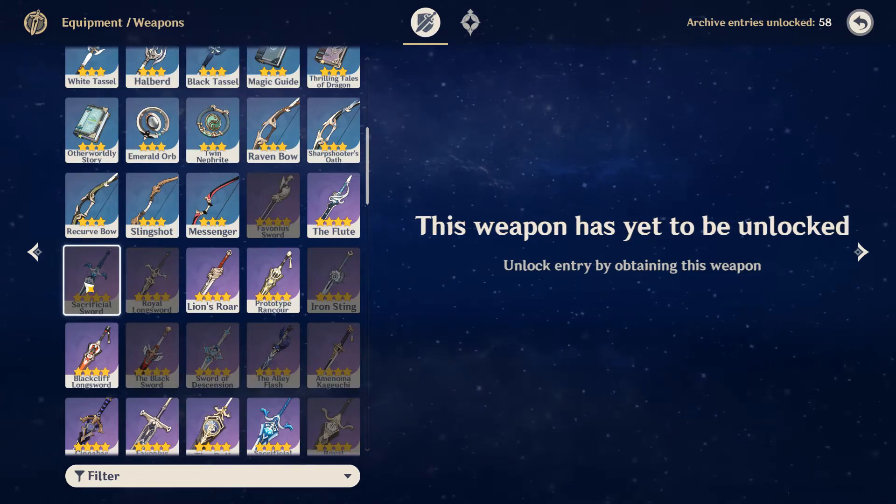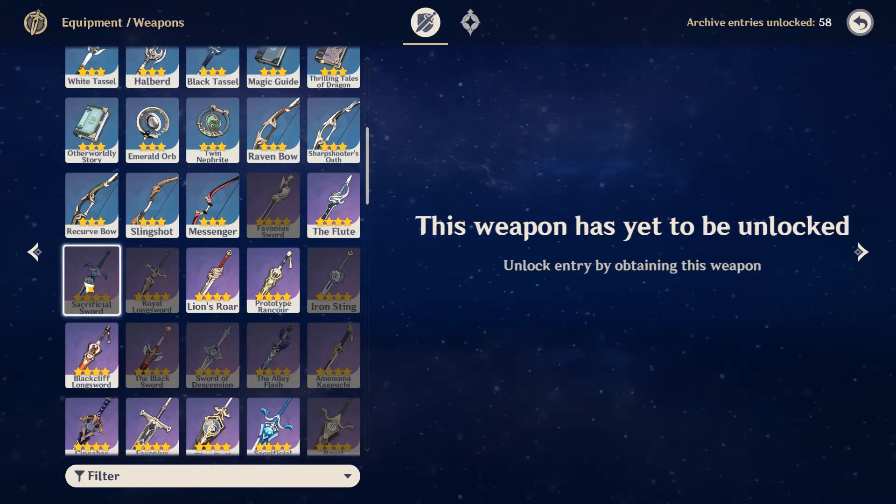However, if you're not using Xingqiu, or you have 2 of them at R5 — which, if you do, can I have some of your luck?